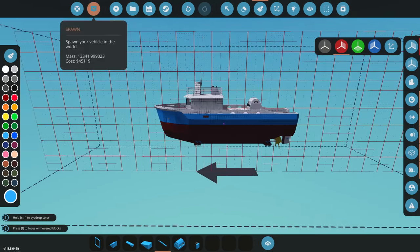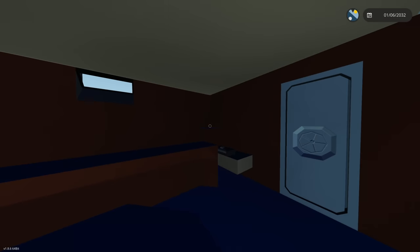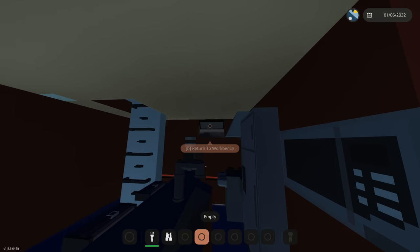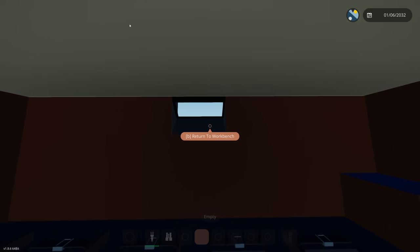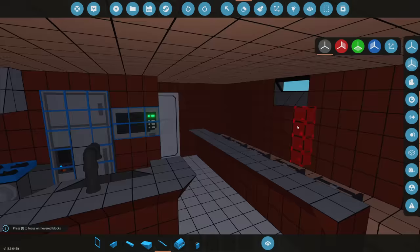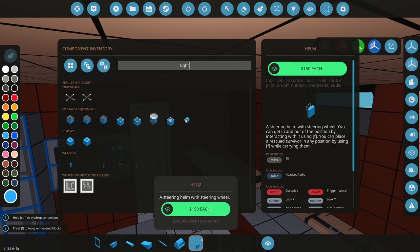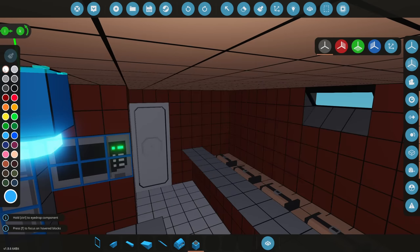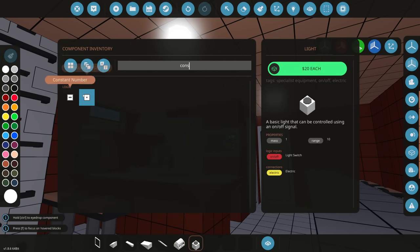That looks fine. Let's spawn it in — it doesn't take up as much room and I think it looks better. We can actually see outdoors, mainly what's up above, which is kind of cool and brings some natural light in. We definitely need lighting in this entire thing, so let's grab some lights. We'll put them white for now and add a constant on signal so they automatically turn on when connected.